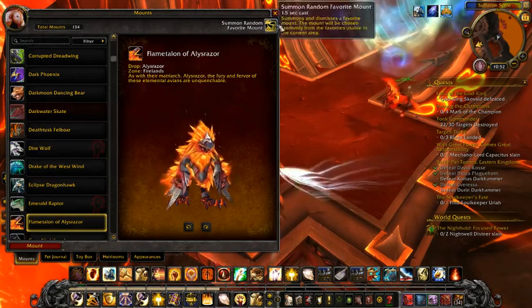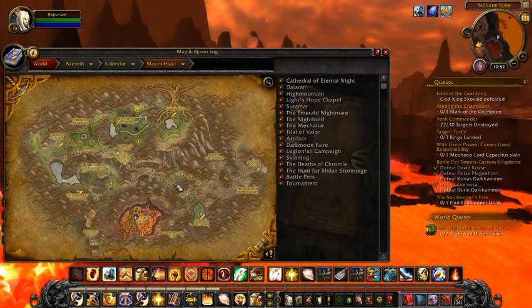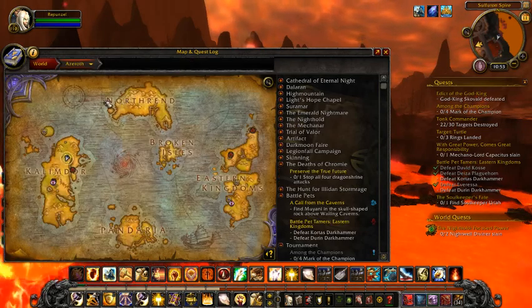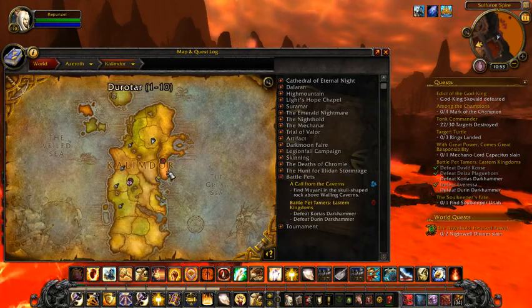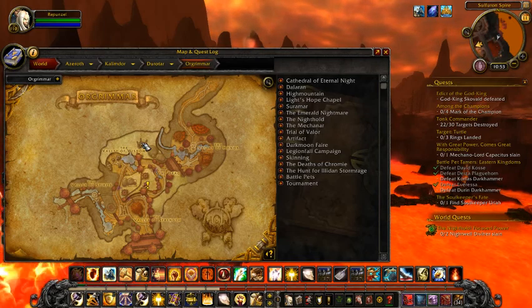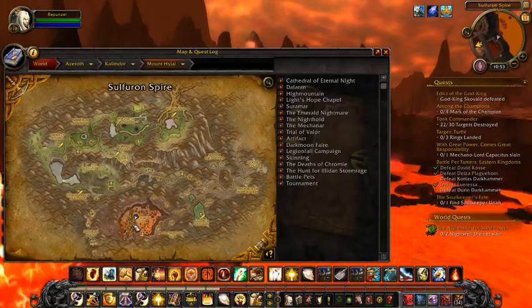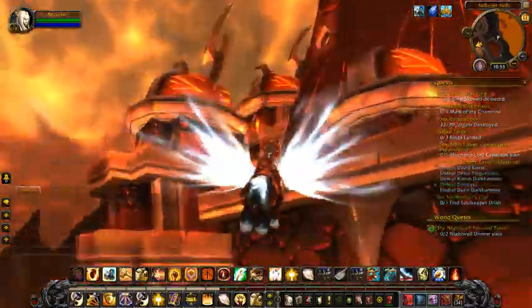This is in a raid located in Mt. Hyjal. If you don't know how to get to Mt. Hyjal, you go to Orgrimmar and then go to the portals. Take the one that will take you to Mt. Hyjal, then fly from there all the way to the raid area — you will see lots of fire, that's how you know you're there.